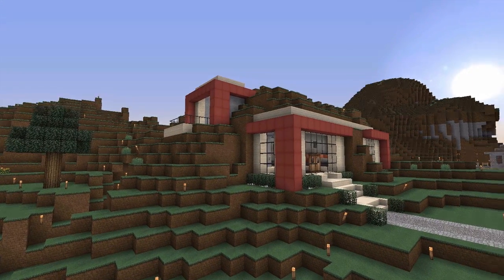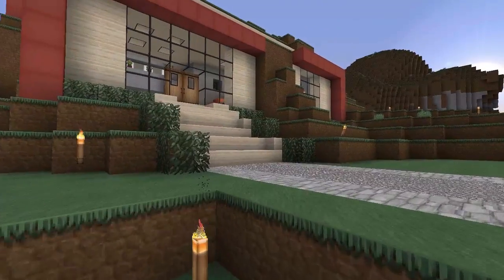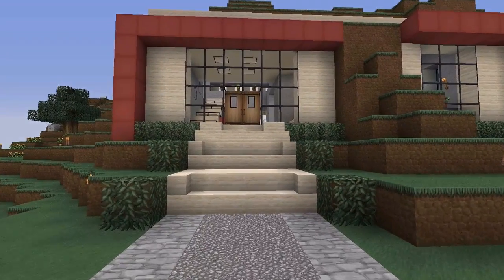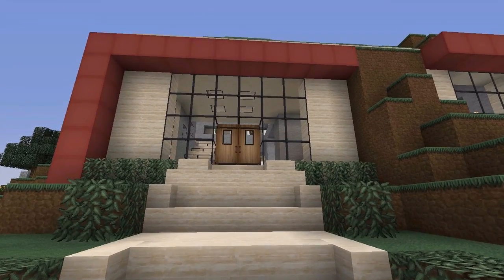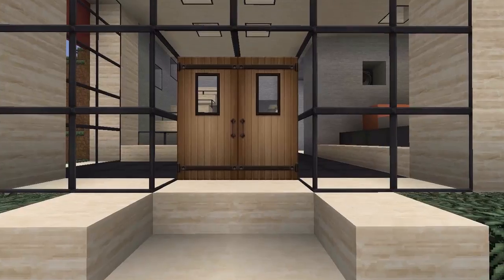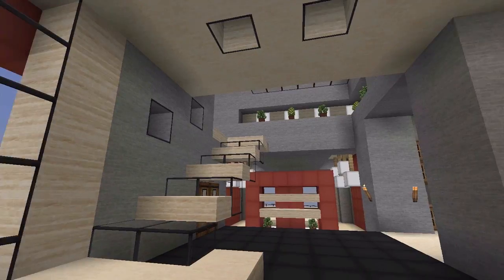I made a little platform here so I can show you the left side of the house — there's a balcony there. On the outside I did a basic landscaping job, just a couple of bushes and things like that. It's made out of sandstone and red wool — I think the red wool is really nice, it really makes it pop.